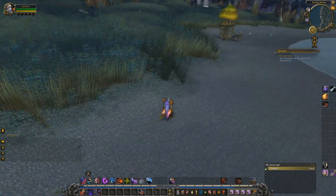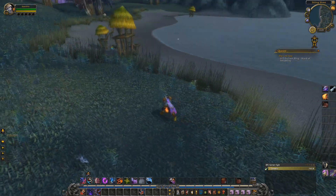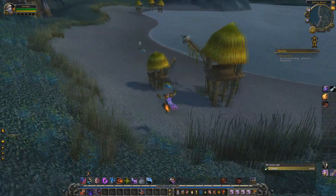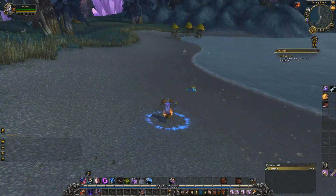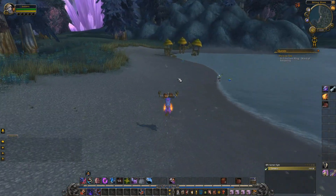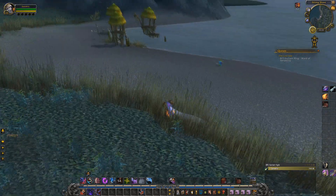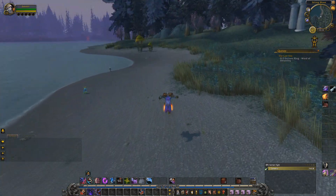As soon as you get here, come around this port and head to these little huts right there where all the murlocs are. The mob we are farming is basically a blood elf in stealth. You'll be able to see him quite easily because stealth characters in this game are still somewhat visible. All you have to do is run back and forth between these, and you'll eventually see him pop up — then just AoE him down and get his item.